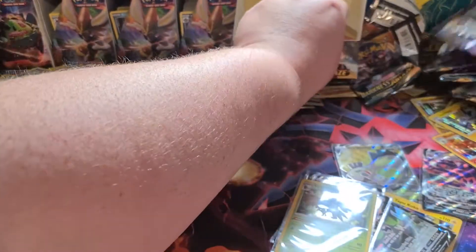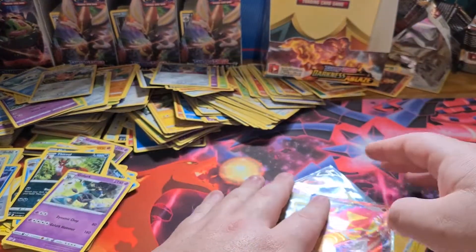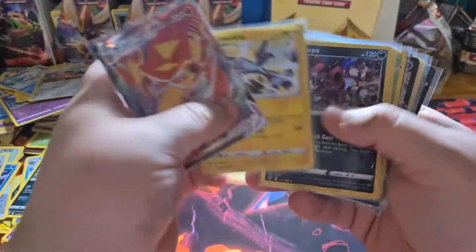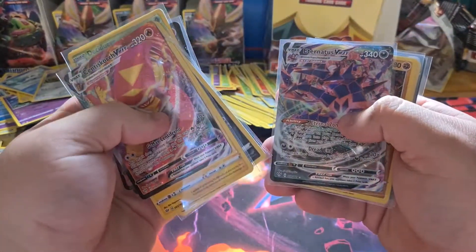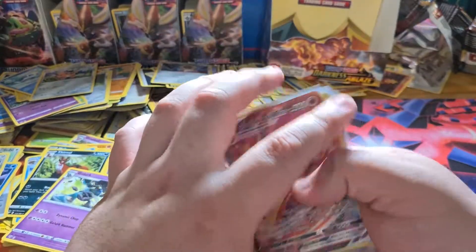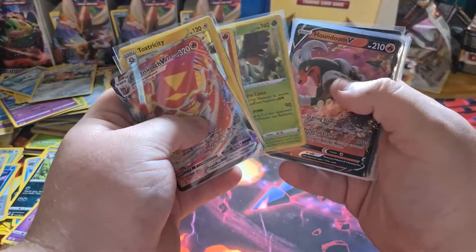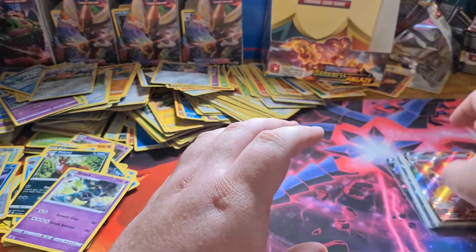No secret rare — is that a joke? Like, what is going on? I'm going to have to have a chat to Wreck Any Collectibles about that one. So the pulls were: Centiskorch, Toxtricity, Hoopa, Blaziken, Cinderace, Decidueye, Houndoom, Mew, Stunfisk, Eternatus, Tyranitar, Tapu Koko, Stunfisk full art, and a Crobat V. None of these were a secret rare — so I got a rigged box. If you enjoyed part four, hit the like button and subscribe.